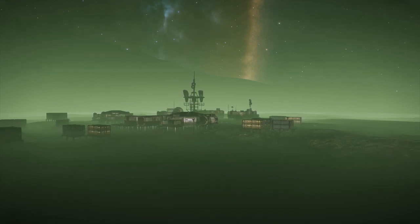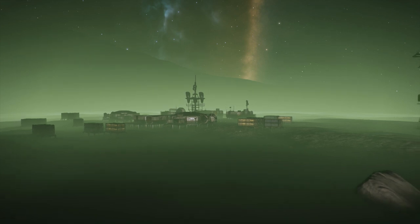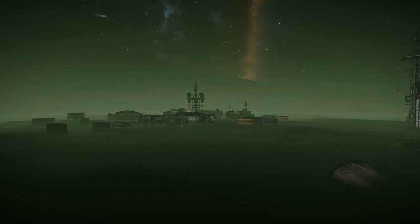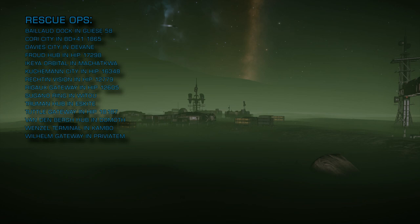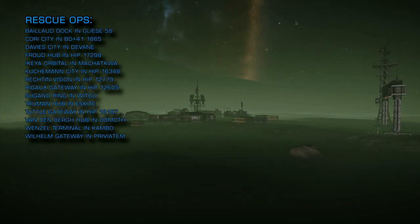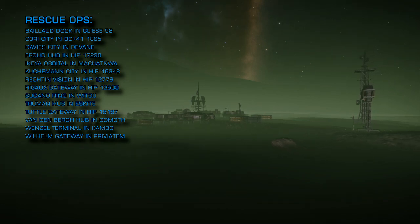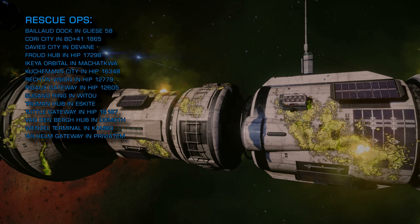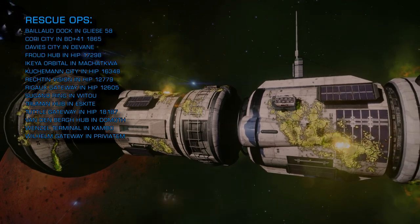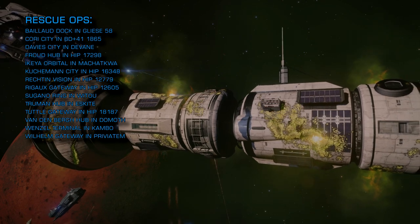The following stations are currently hotter than a chilli pepper on the surface of a star and are subject to ongoing rescue operations: Borlaird Dock in Gliese 58, Corrie City in BD Plus 41 1865, Davies City in Devane, Freud Hub in HIP 17298, and Ikie Orbital in Machatqua.